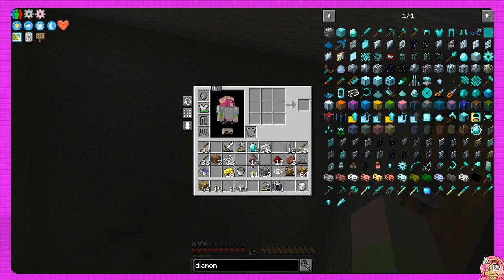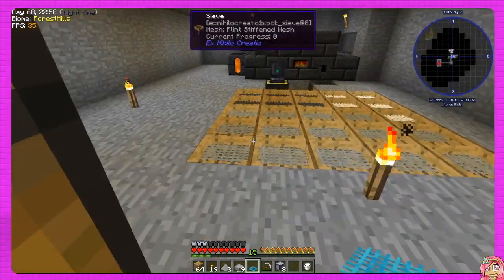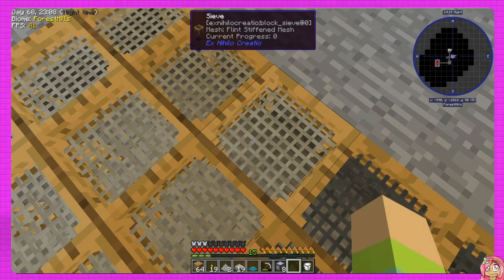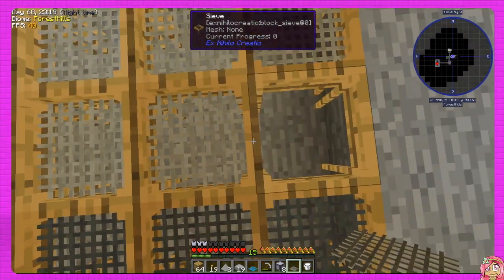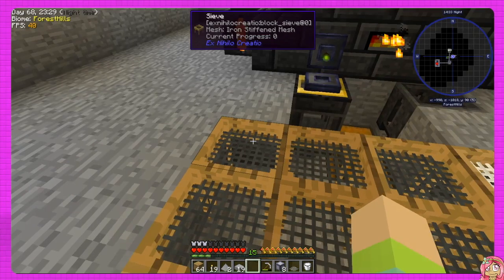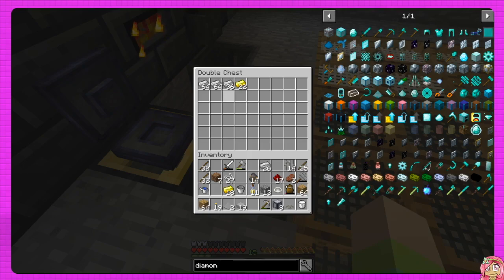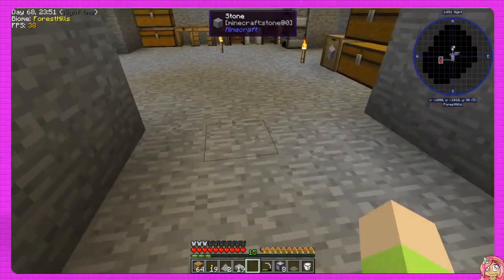There we go, we did it - this will get us more stuff from the sieve. I'd like to switch out this iron stiffened mesh with diamond. Let's shift right click there we go. Too bad these meshes don't stack, I really wish they would. I'd understand if they had durability that would make sense, but as far as I know they haven't stopped working so far. We got a ton of stuff and a lot of iron. If we could just get a lot of ender pearls that'd be super awesome.